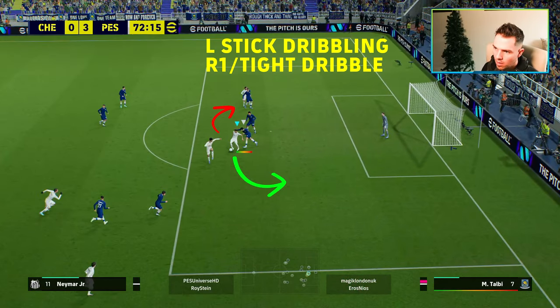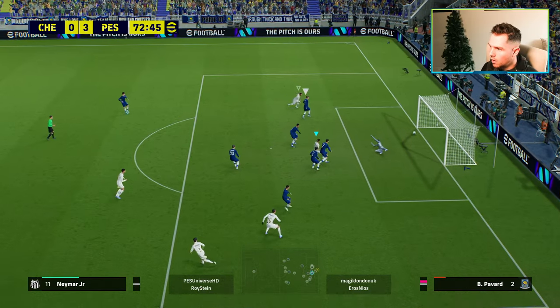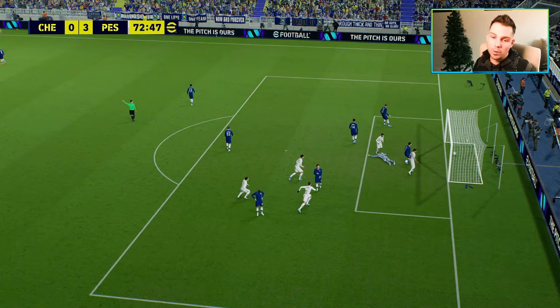So you cut in here, get into this position, and it's all about that left stick — or L-stick dribbling with R1 tight dribbling. You're letting off the acceleration, letting off your sprint, and using the trigger button to do those light little presses. It's very intuitive with Neymar. These smaller base players are all about little tiny touches of the ball and keeping your back to the defender until you want to blow past him.